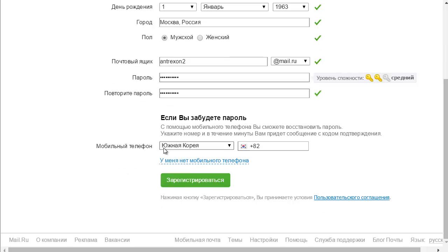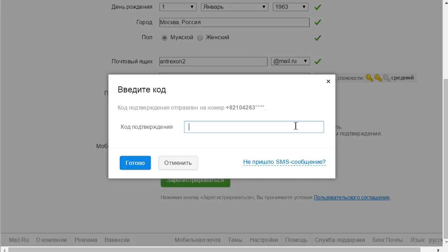Finally this is your mobile number. For some countries it has to be a real number because they may actually send you a verification code. I'm going to enter my actual number but skip showing it on screen. If you enter a real phone number you will get a code sent to you from the company, and this is where you enter it. Then you press the confirm button and you're done.